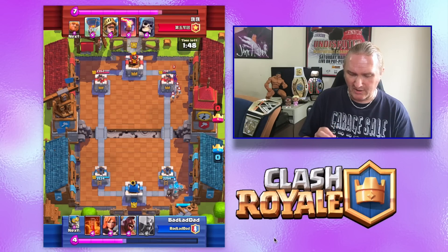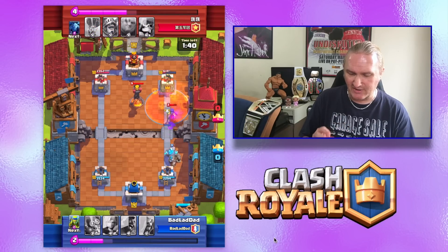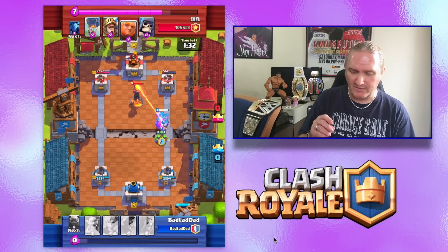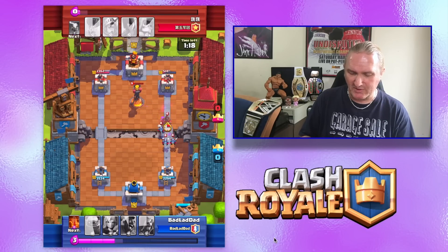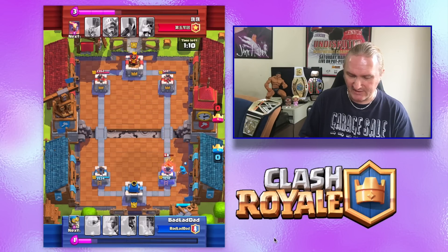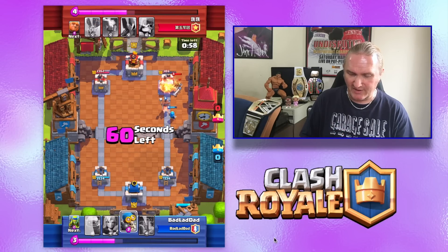Do not drop your golem down when it's just hit the 8 elixir credits you need. Try and use him when you're up to 10 and you've got a quick chance to drop in something else with him. I didn't do that there — as you can see I very quickly dropped the poison down. If I'd just waited a bit I could have taken that tower he dropped. But I'm still able to defend quite comfortably because I've got some fast-spawning defence.